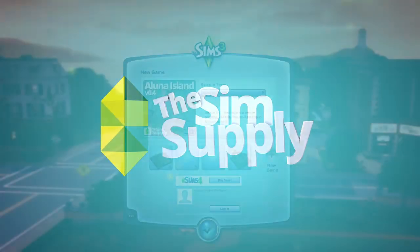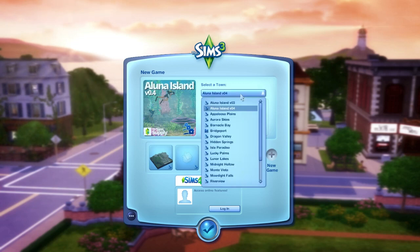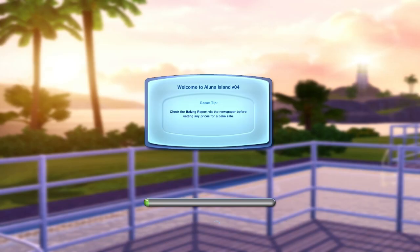Hey guys, James here. Welcome to the overview video of Aluna Island version 0.4. The first change is a new icon and version number update. The second most important thing is that I've got it installed alongside 0.3, which means you no longer have to uninstall previous versions. That was thanks to a comment on the version 0.3 video — someone linked me to how to do that, so thank you. Let's jump in and I'll show you the rest of the changes.